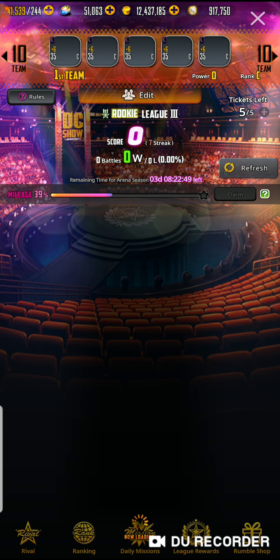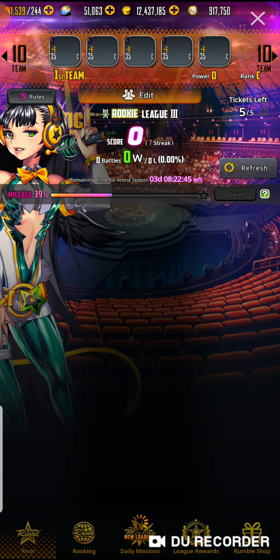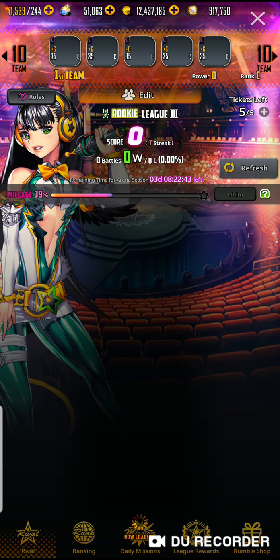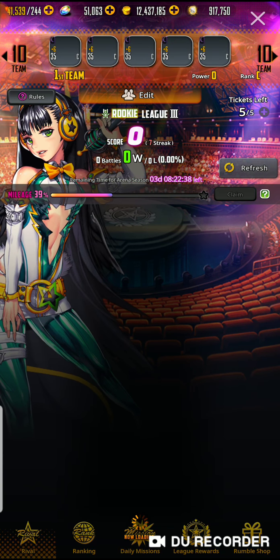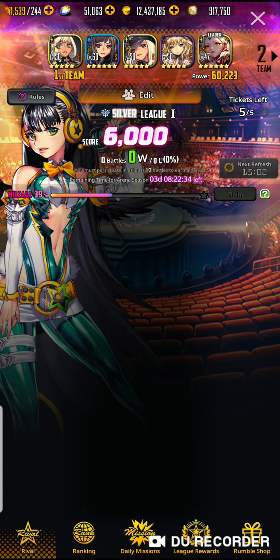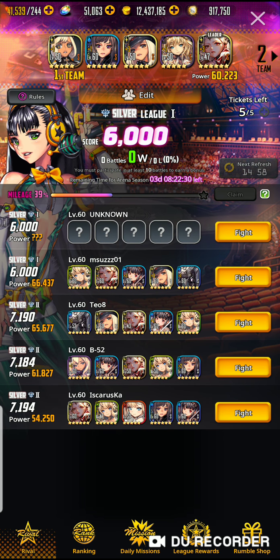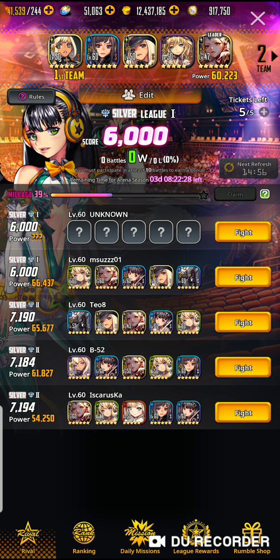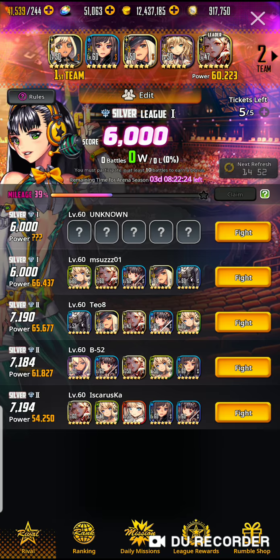I've got 51k crystals — that's awesome. We're definitely gonna do some summons today. I've been getting my butt kicked on the devil rumble. I haven't been grinding hard at all, so I'm back down to silver league one. I really have to get grinding on that again.